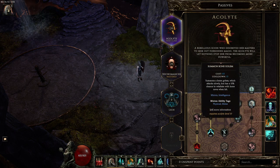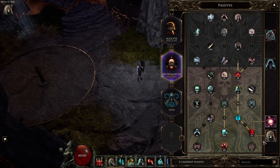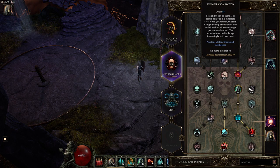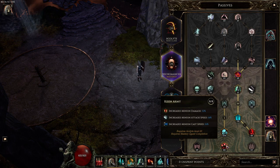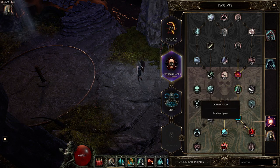You also get Summoned Bone Golem once you invest enough points, along with Spirit Plague, Hungering Souls, and Infernal Shade. Once you unlock Necromancer, you get access to the Summoned Skeleton Mage, Sacrifice, and a couple I haven't unlocked yet — the Dread Shade and the Assembled Abomination. These are both new; they weren't here when I was last playing. Risen Army increases minion damage, and knowing me, I take all the minion stuff. There's a lot of great things you can do to buff your minions.